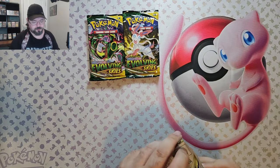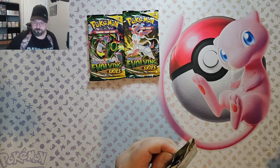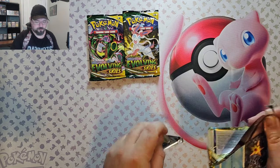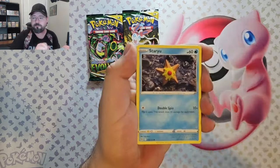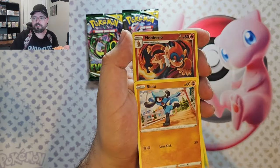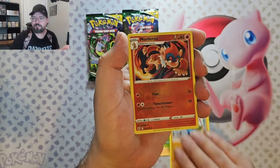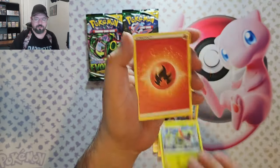Brilliant Stars. We've got Staryu, Burmy, Sock, Druvy. We got Riolo — my daughter's favorite. Monferno. Reverse, and we got Hexorus, non-holo.